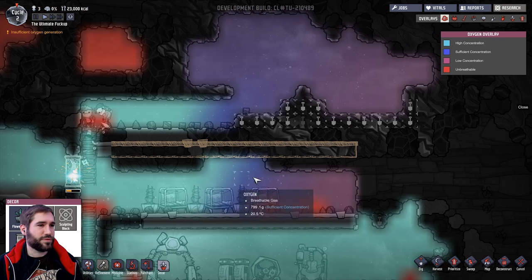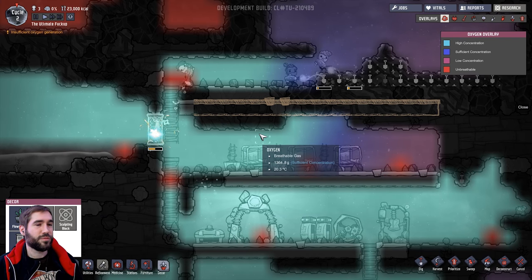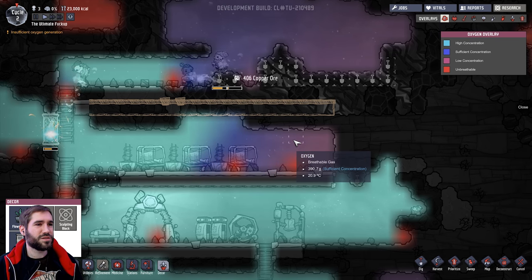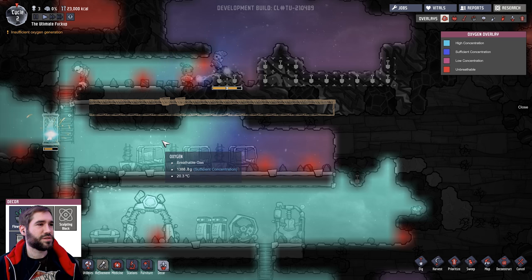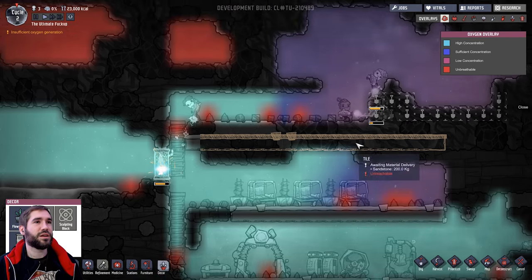Alright so yeah, now we've dug out this whole area the gas pressure - the atmospheric pressure - has dropped. Over here the oxygen is nowhere near as breathable as it is over here. This is the sort of stuff we're fighting as we expand our base.